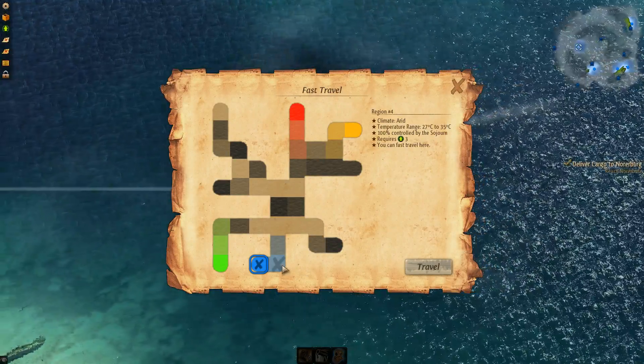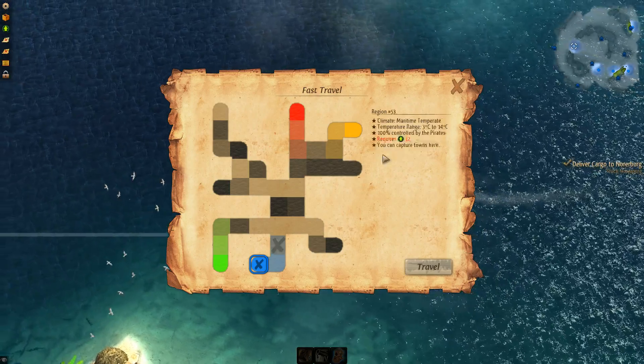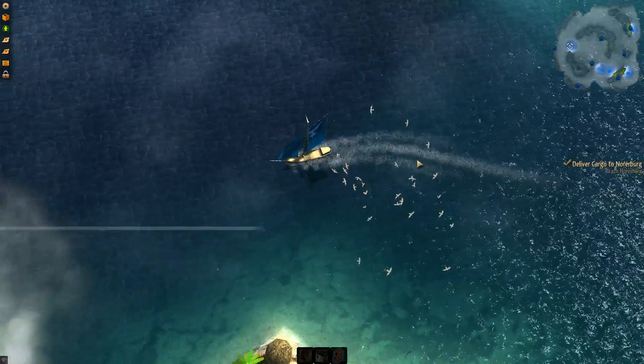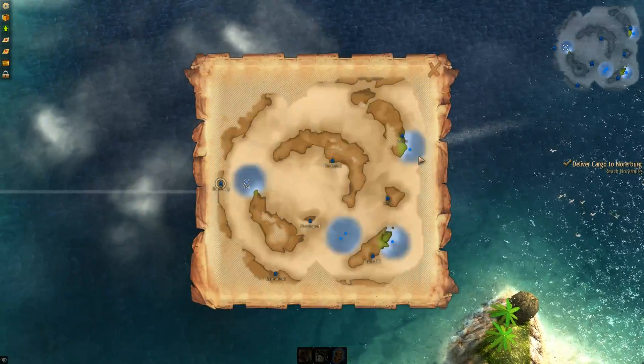We're level three and we control it 100 percent. Still arid climate, about the same. There seem to be fewer towns here because it's a little lighter blue. This town is battling with pirates — we'll get to that probably pretty soon, and that will be exciting.